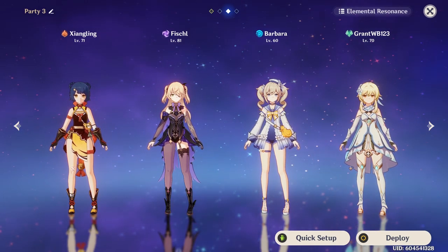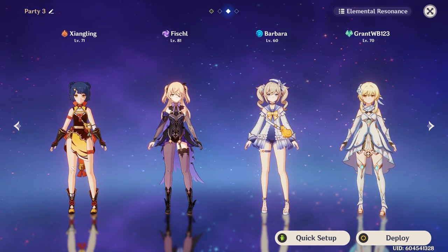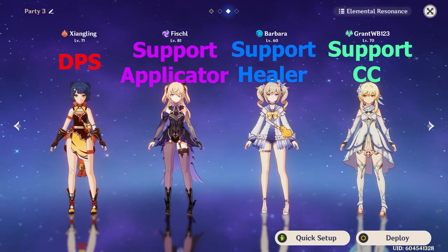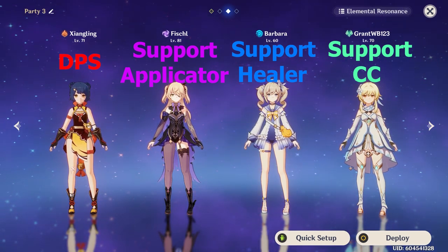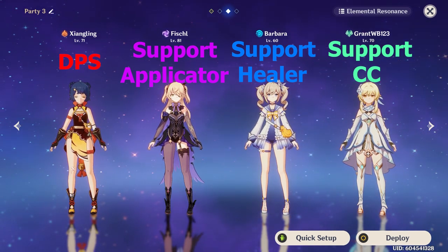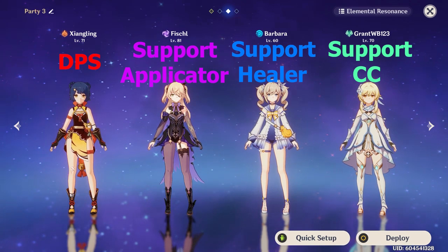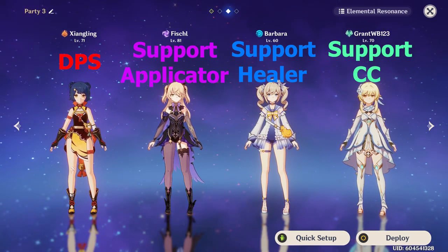Because each team can have up to four characters, it's important to fill different roles. It's usually best to have one to two DPS characters on a team, with the rest being supports. Supports can do many different things like healing your characters, shielding, crowd control, applying elements, or providing utility to buff your characters. You will need one to two supports that can provide healing or shielding, and any remaining slots should be used by someone who can provide buffs, crowd control, or elemental application to empower your DPS with elemental reactions.